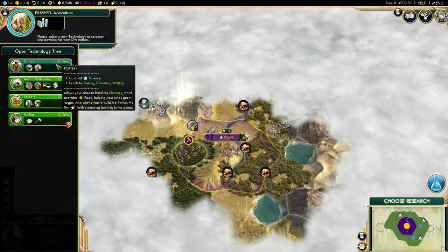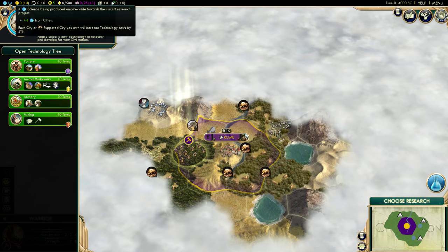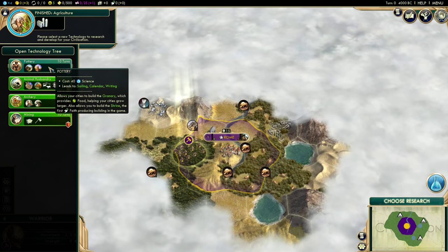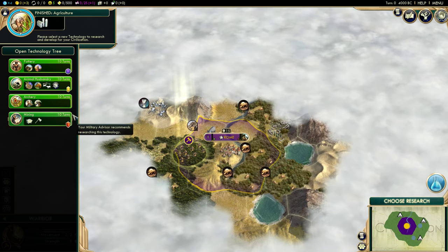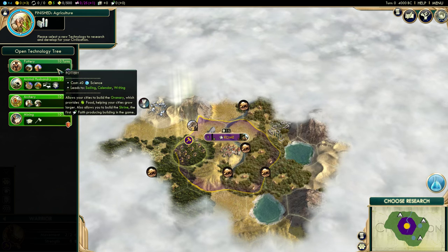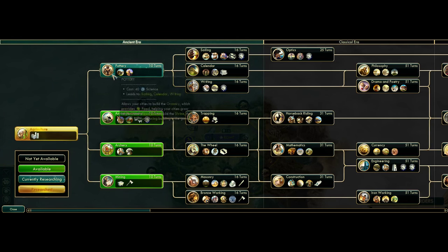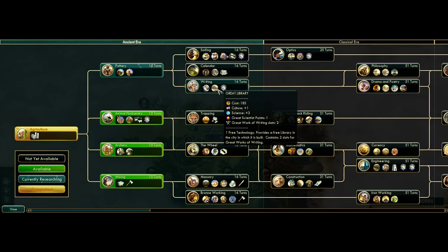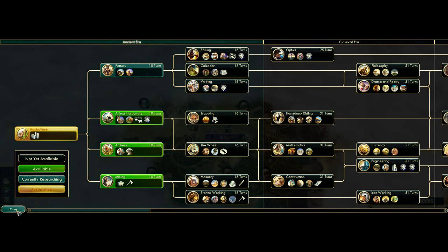Let's look at our research options — everything is going to take 10 turns. Knowing that we are producing four science in Rome, each of these technologies costs 40 science. We also have some recommendations here: military recommendation, economic recommendation, foreign recommendation, and a cultural advisor suggestion. I'm going to go with Pottery. These buildings — the granary and the shrine — are handy to have as early as possible. Researching Pottery opens up this tree so that as soon as we research it, we'll be able to research Sailing, Calendar, or Writing. I want to research Writing as soon as possible because it will allow us to build the first wonder, which will give us a free technology — very handy when you want to get a leg up early on. We're going to go with Pottery to start.